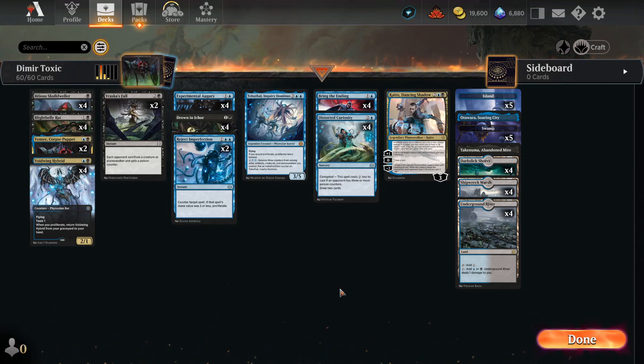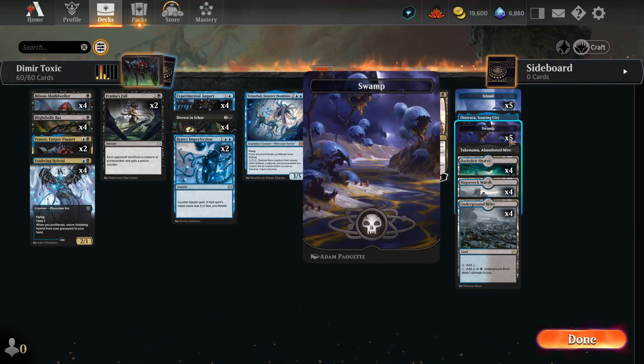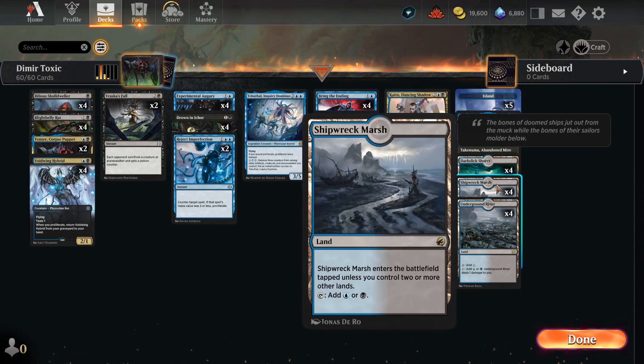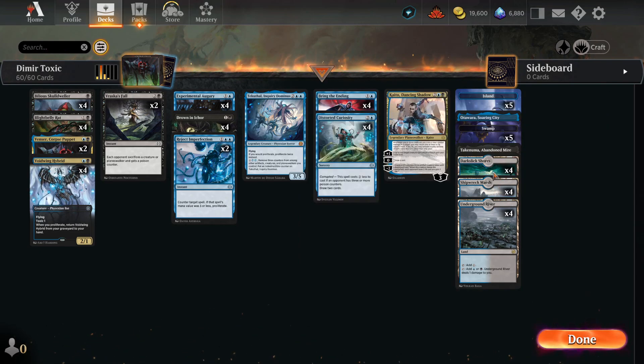So that's the theme of the deck. We have 24 lands: 5 Island, 1 Otawara, 5 Swamp, 1 Takenuma, 4 Dark Slick Shores, 4 Shipwreck Marsh, and 4 Underground Rivers for all the dual-color lands we're going to need. So that's a very basic Dimir Toxic deck.